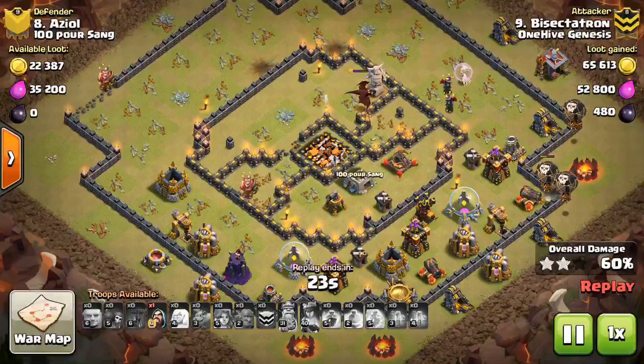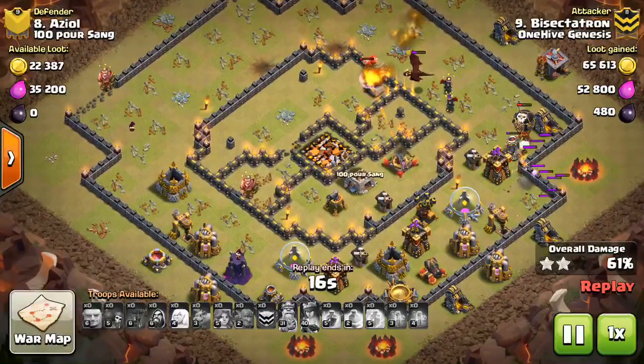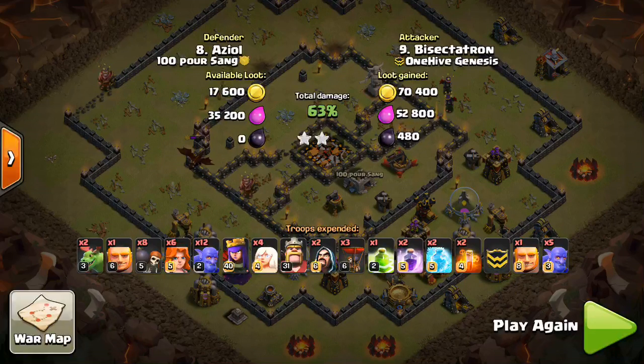Sometimes bowlers will work on these types of bases. But in general, maybe stick to bowlers on the more compact bases that have the small compartments where you can kind of predict how they'll walk through. And save these bases for different strategies - maybe miners. We'll see how this base gets cleaned up eventually, you might see it in a recap or something. I hope you guys liked the video, and I should try to get redemption sometime in the future against one of these Town Hall 10 anti-two-star bases, which are really starting to annoy me lately. Because I actually almost feel more comfortable attacking anti-three-star bases. But sometimes these bases, even though they don't have the most thought put into them, can be the trickiest.